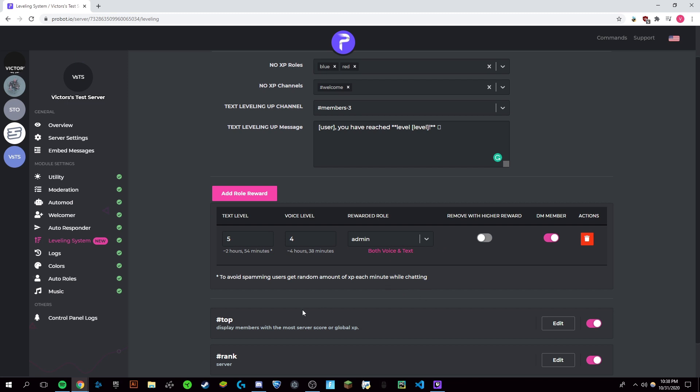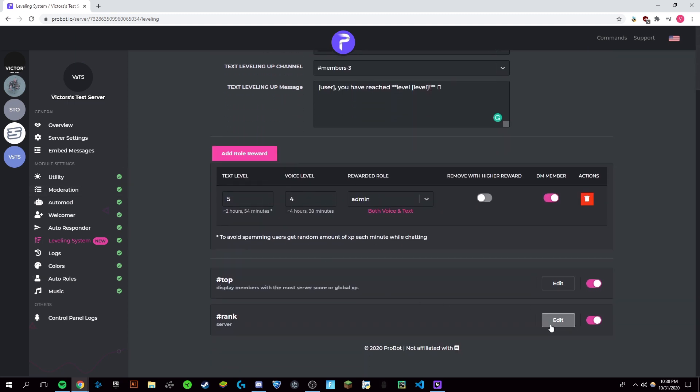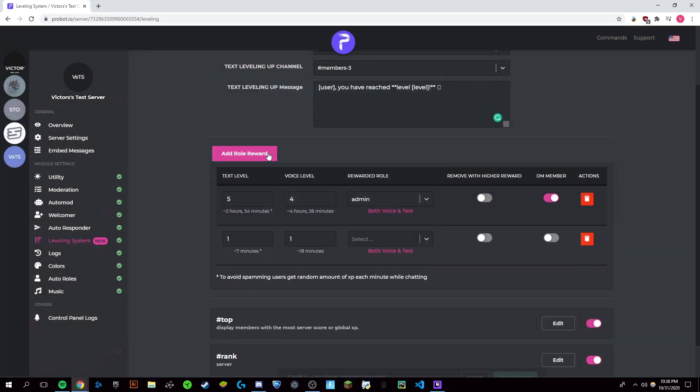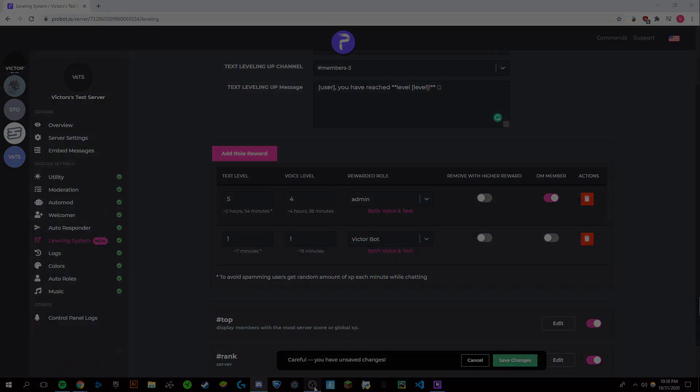Always make sure to save your changes. There are a lot of other things that you can do with ProBot — you can go in here and edit rank settings and add more role rewards and higher rewards. If this helped you out and it worked for you, make sure to like and subscribe. Thank you.